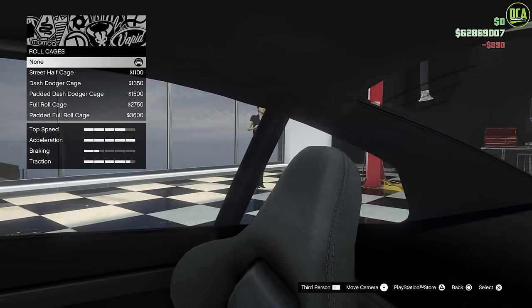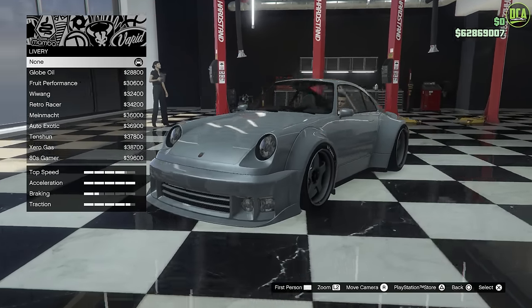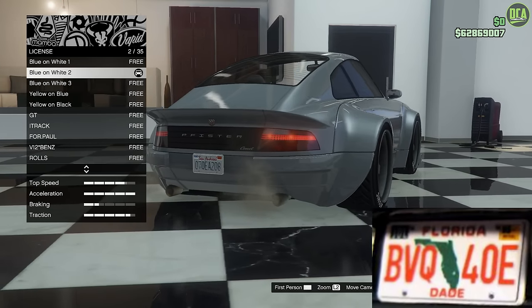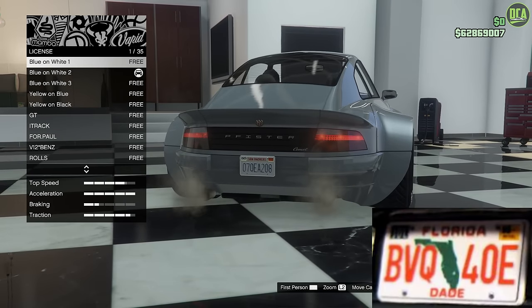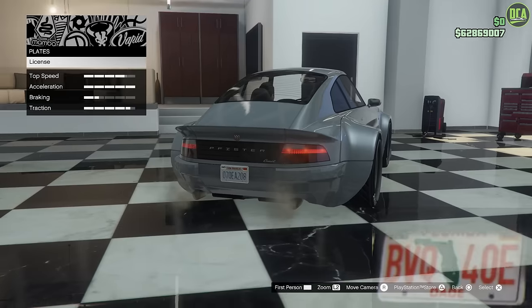Roll cage — the car didn't have any roll cages, so I'll keep that stock. Lights — you want to leave these stock. Liveries — also stock. For plates, the real car had a Florida plate with the text BVQ 40E. For those who want to replicate that, you can. I'm still waiting for Rockstar to give us the ability to do custom plates like they promised. Since we don't have that, I'll use the blue and white plate style, which looks a bit closer than the California cursive script for San Andreas.